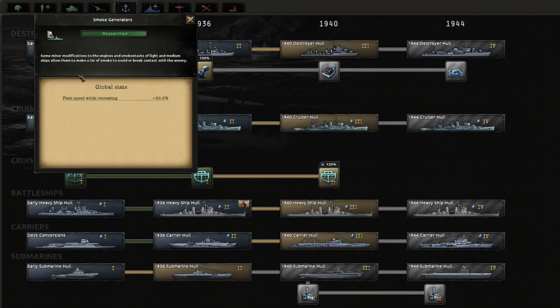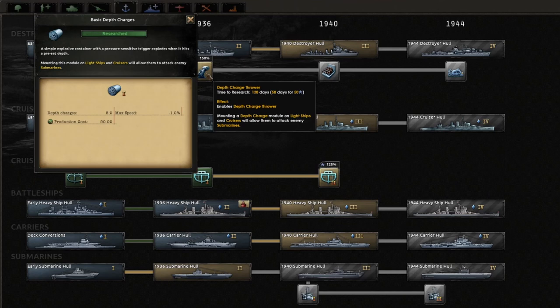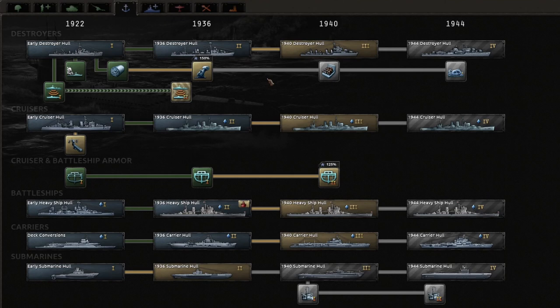You have smoke generators which give a flat bonus to your entire fleet. Fleet speed while retreating allows your ships to disengage from battle and run away - obviously worth doing. You have depth charge techs which give you more depth charge attack and more ability to engage and destroy enemy submarines. And then the sonar techs too - definitely worth doing these if you're fighting an enemy with a lot of submarines.